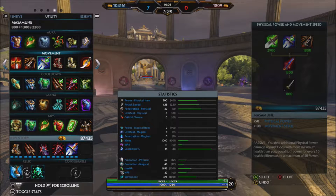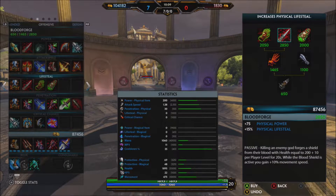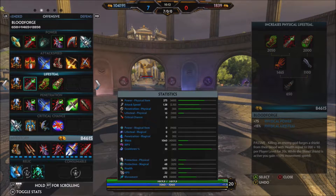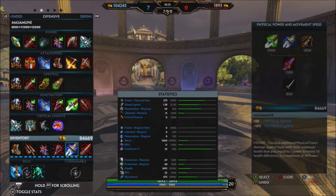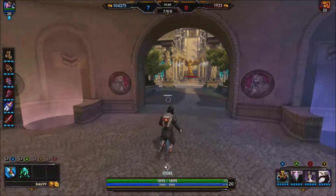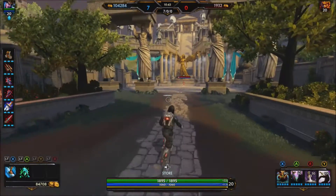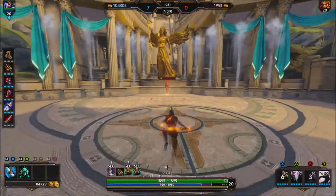The next item is gonna be Masamune, and I know a lot of people are gonna hassle me for this, but I'll explain why. As you can see, you deal additional physical power against guys with more health than you — it's one power for every 10 health. Half the time the other team is likely to have two or three people with about twice your health, so you're getting an extra 50 physical power on top of whatever Masamune already gives, adding a nice power spike into your build.